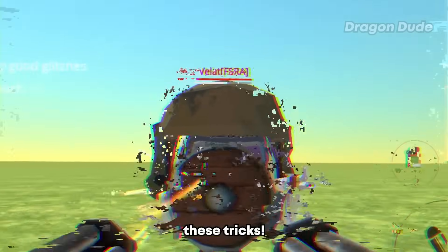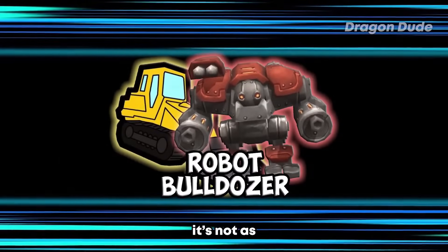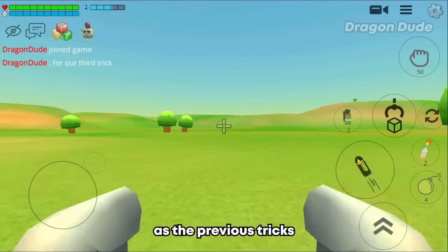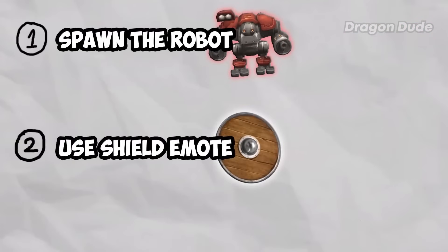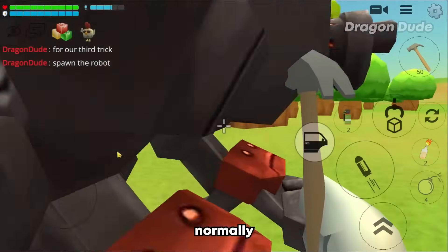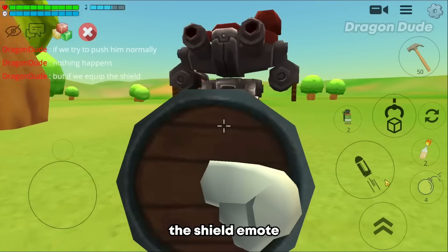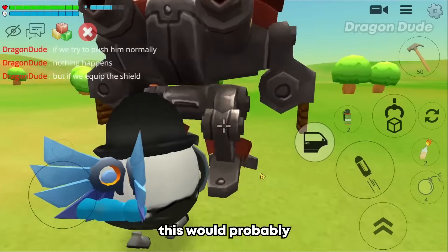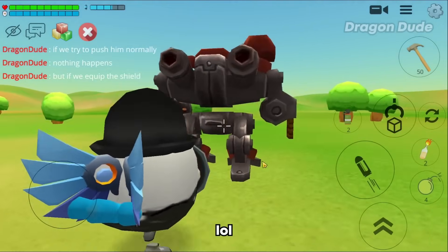For the next trick we have the robot bulldozer. It's not as useful as the previous tricks, but it's pretty cool. First, spawn the robot, then use the shield emote to push it. As you can see, if I try to push it normally I just go through the robot and nothing happens, but when I use the shield emote I can finally push the robot.